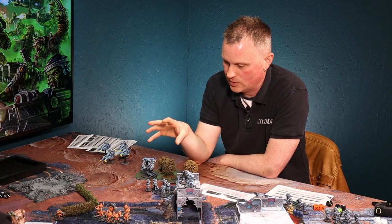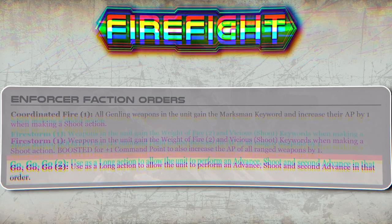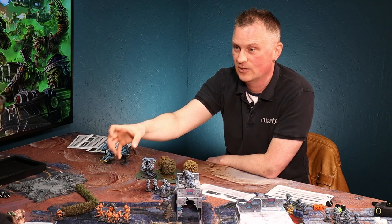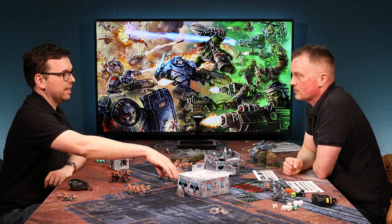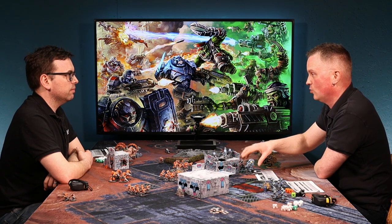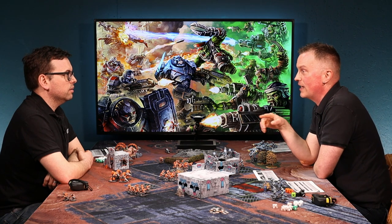The last enforcer faction order is Go Go Go. It's expensive at two command points, but as a long action the squad can advance, shoot, and advance again in that order. So you could move out, shoot a unit, and then advance back — almost like a pop-up attack from behind a building. You could do this with a strider, for example: move out, shoot, and move back again, all as one activation. These orders can be quite powerful when executed at the right time.